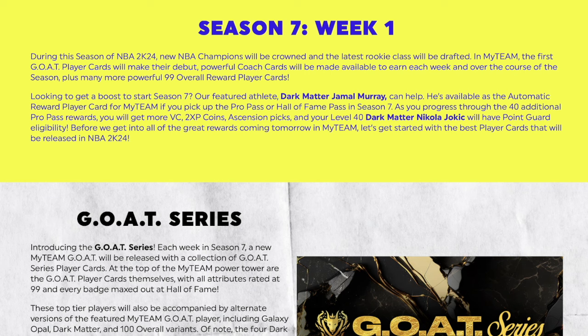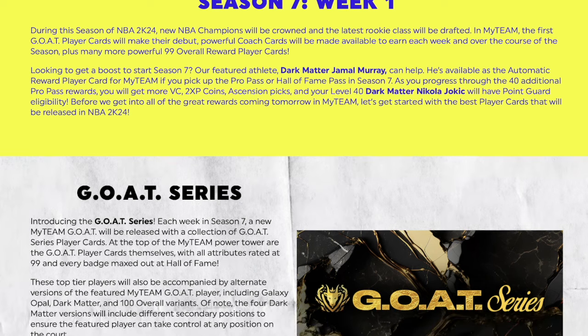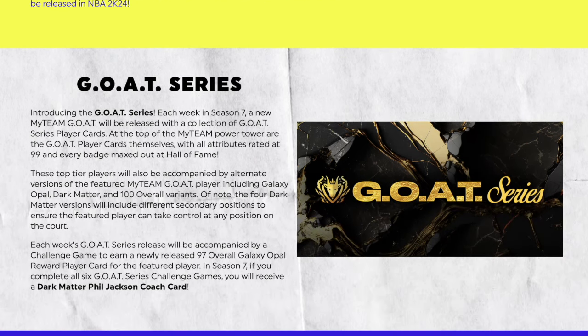Before we get into the great rewards, let's start with the best player cards that will be released. This is something called the GOAT Series. Introducing the GOAT Series — each week in Season 7, a new MyTeam GOAT will be released with a collection of GOAT Series player cards. At the top of the MyTeam Power Tower are the GOAT player cards themselves, with all attributes rated at 99.